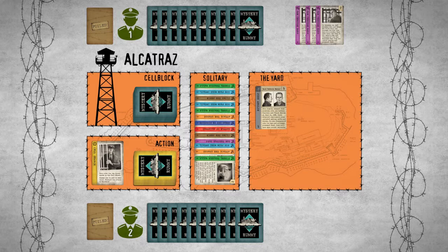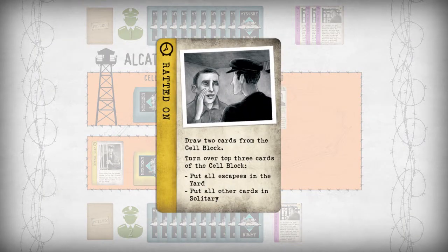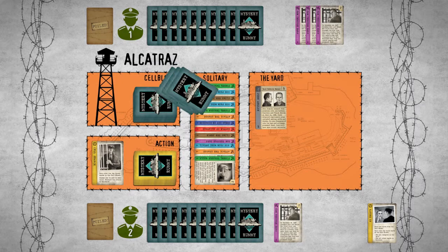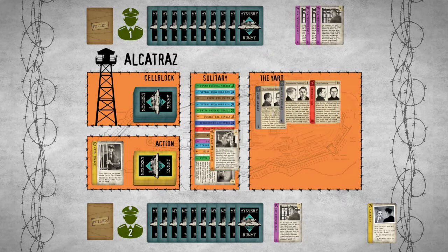Player 2 draws two cards from the cell block. Since the number of escapees in the yard has to be equal to or greater than the number of plans in play, Player 2 cannot yet start a new plan. Instead, he plays off the saw through bars plan with a matching purple card from his hand. Playing a plan card means he must now draw an action card. This action card instructs the player to take two cards from the cell block and add them to his hand. It also tells him to turn over three more cards from the cell block and place all escapees in the yard.